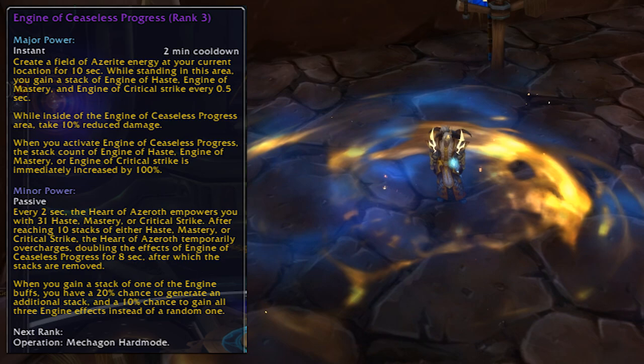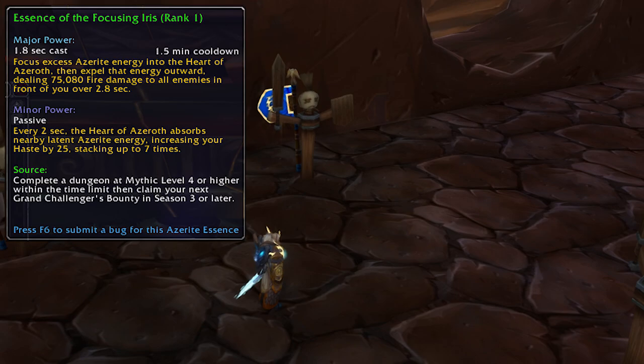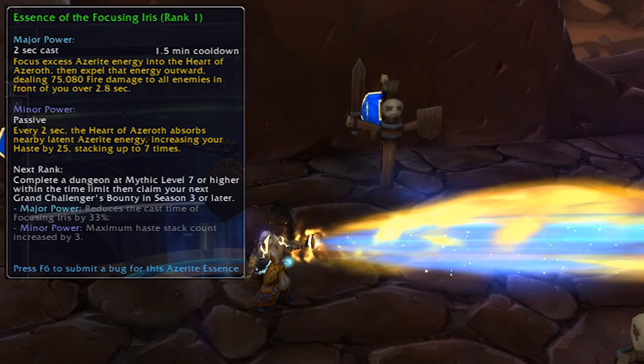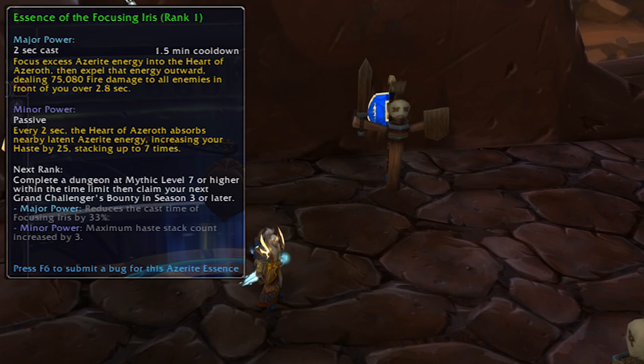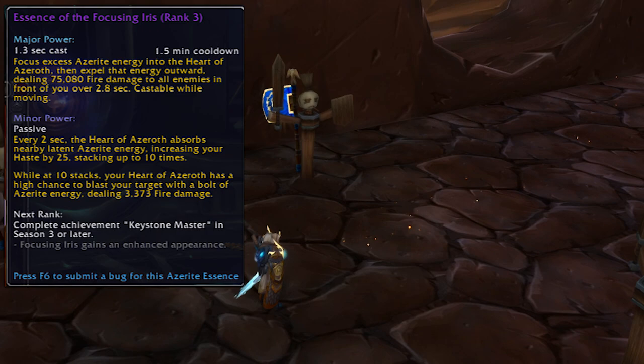Essence of the Focusing Iris is a laser of Azerite energy, which looks pretty awesome. The first rank comes from completing a mythic plus 4 key or above and looting your weekly cache in season 3 or later. Rank 2 comes from doing a plus 7 or above and looting your weekly chest. Rank 3 comes from the Keystone Competitor achievement, which is probably for a plus 10 key in time, and rank 4 comes from the Keystone Master achievement, which is probably a plus 15 key in time — both in season 3 of course.